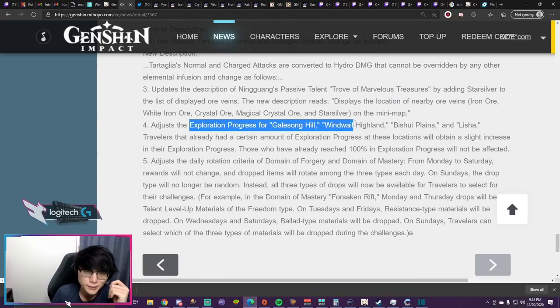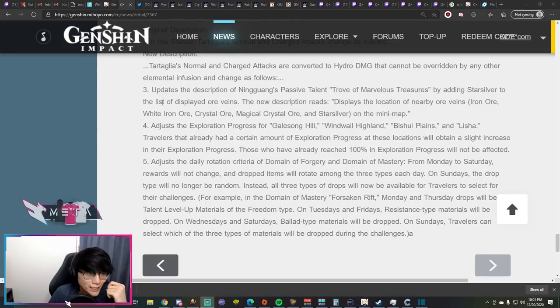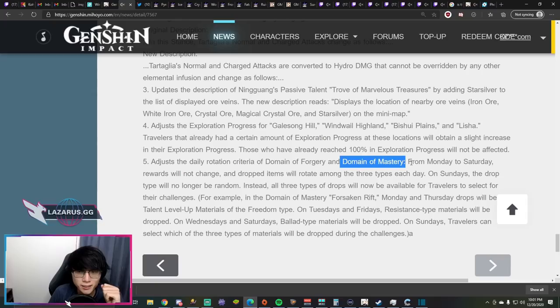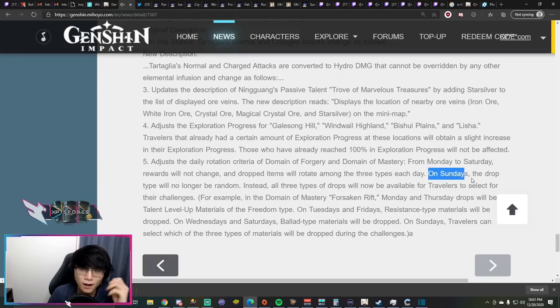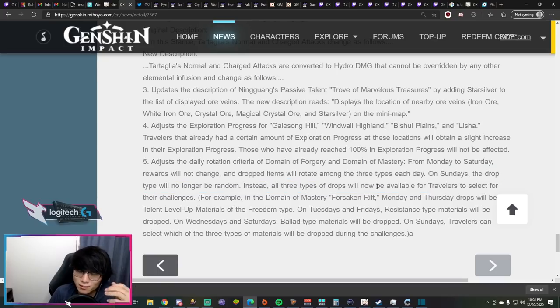For exploration progress, some locations will get a percentage increase toward completion — if you already have 100% in those areas you won't be affected. A big change: the daily rotation rewards for Domain of Forgery (weapon ascension) and Domain of Mastery (talent books) are being adjusted. Monday through Saturday rewards stay the same, but on Sundays — currently a random drop — after the 1.2 update you'll be able to enter these domains and select exactly which material you want to farm.